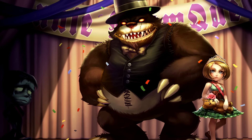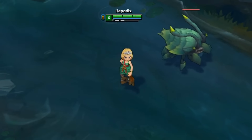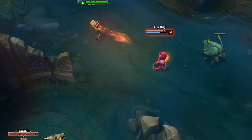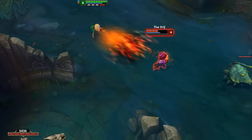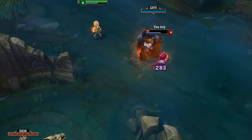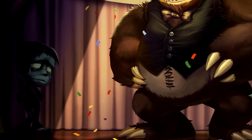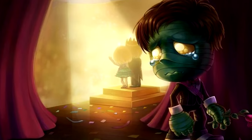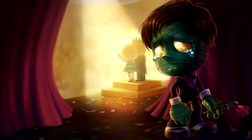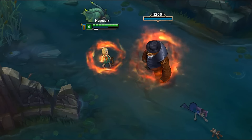Prom Queen Annie is a skin that references prom, an event mostly held in the United States, United Kingdom, and Canada. In high schools, students gather for a dancing event where king and queen titles are honored to one male and female student. Annie is dressed up ready to go to prom, and apparently Tibbers is her dancing partner on stage. They actually made it a Moomoo who is supposed to pair with Annie, but he's too sad and scared to participate as you can see him in the shadows. The in-game model looks quite decent, and for the price of 520 RP it's without a doubt not a bad looking skin at all.